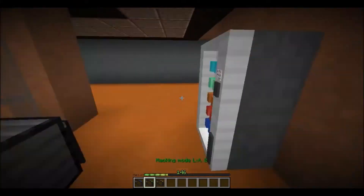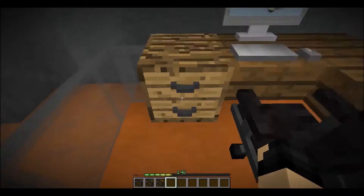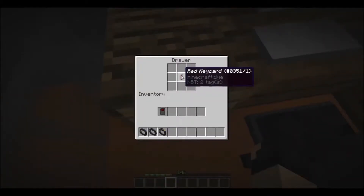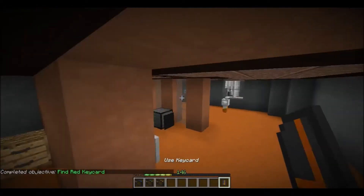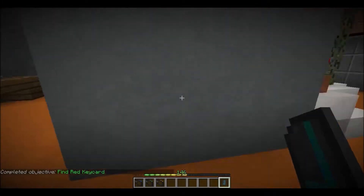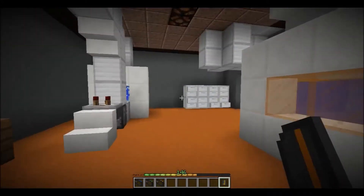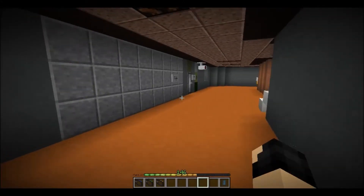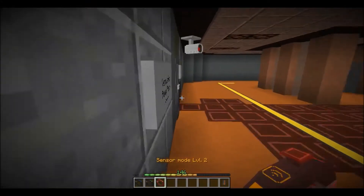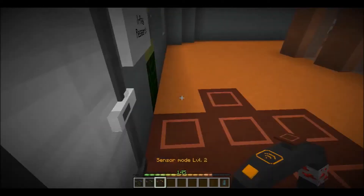Let's go to the maintenance area where the red card was. Oh, it just glitched. Now we have the card to open the other place. Was that the elevator? No, I don't think so — it has a card but... where is it? What is it? Oh, it's the x-ray!